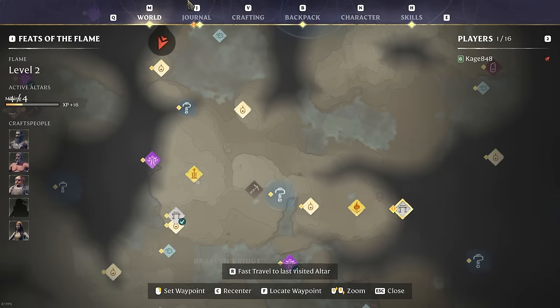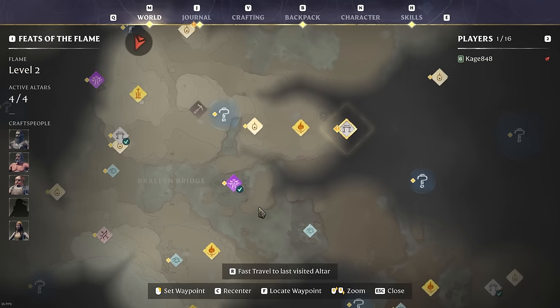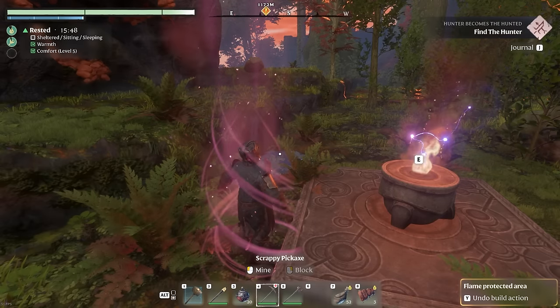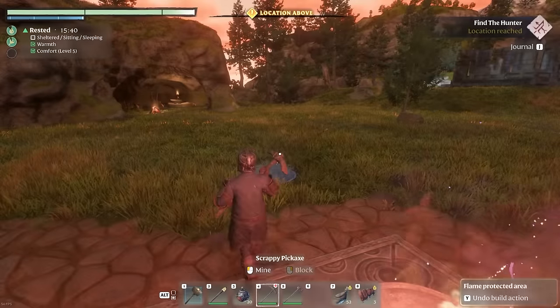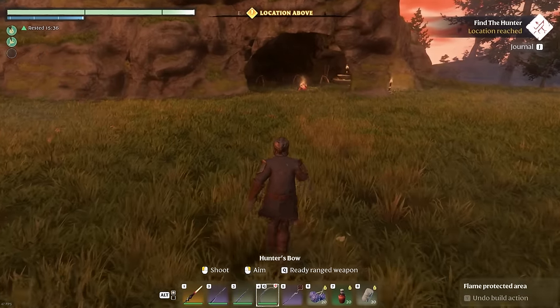I can't believe the clay doesn't respawn — most things in this game do respawn. That means I have a limited amount of clay. There's probably going to be a lot of clay since it is a big map, but it's still interesting because everything else respawns — like boulders and stuff near my house respawn on a reload.